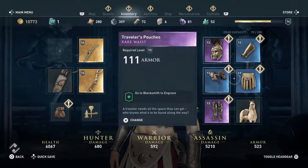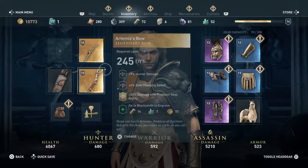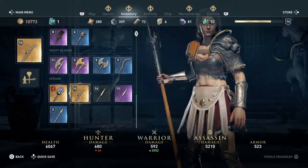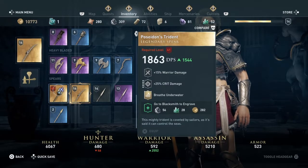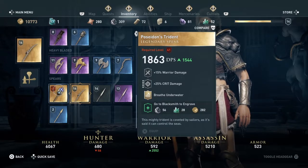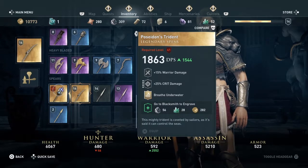I love the way it looks — it literally looks really awesome. I know there's another type of Poseidon's Trident out there, but this is the actual one that has the perk to breathe underwater. You can see how it looks — it's absolutely awesome, and I cannot wait until level 41 to actually equip this and use it on enemies.